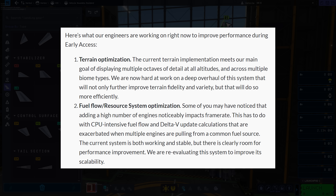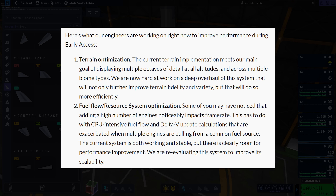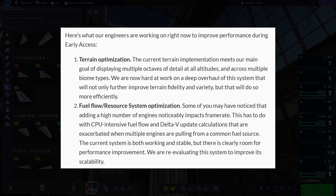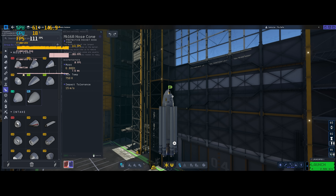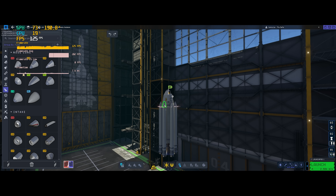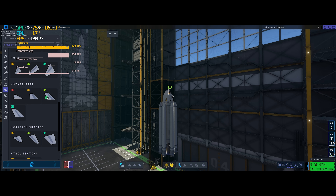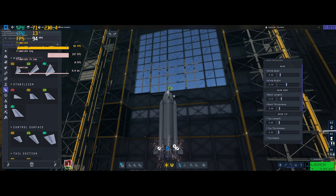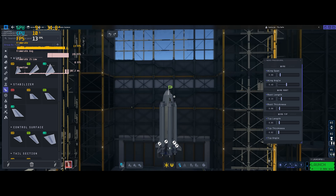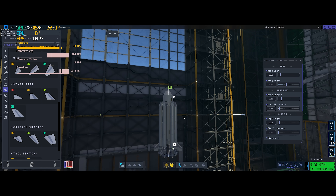The developers say they're working on two things to help improve performance. The first is terrain optimization — I'm curious if this is connected to the relatively low frame rates we're seeing around planets. The other area is fuel flow optimization. I've noticed a problem specifically with Delta-V calculations. You can see that happening here: anything that dramatically affects Delta-V, like adding stabilizers, watch what happens to the frame rate. Currently 115 frames per second, it instantly tanks down to sub-20 frames per second, and in fact sub-10 frames per second occasionally.